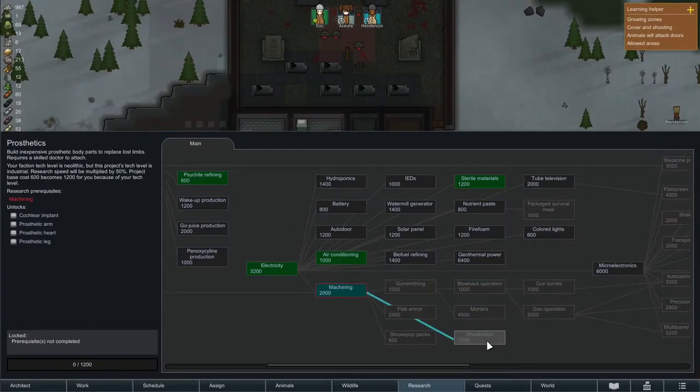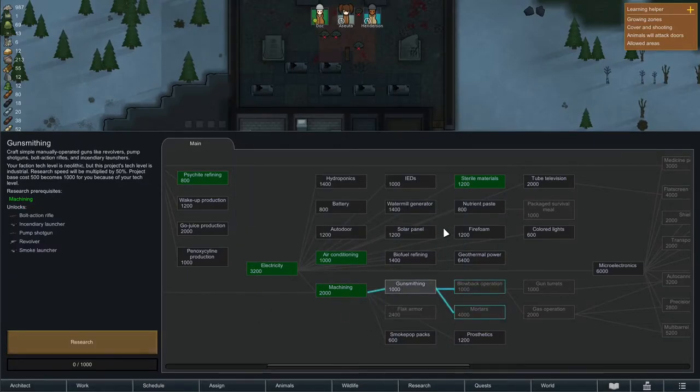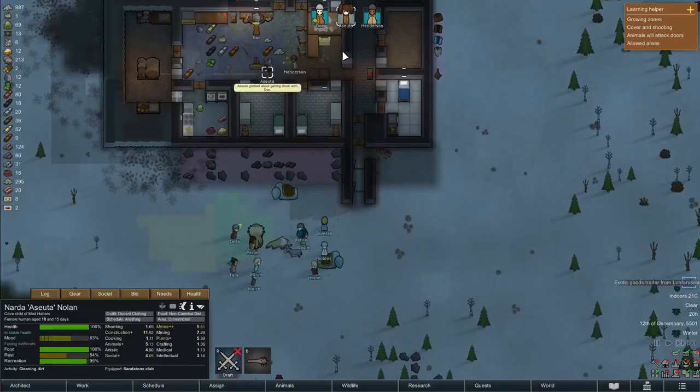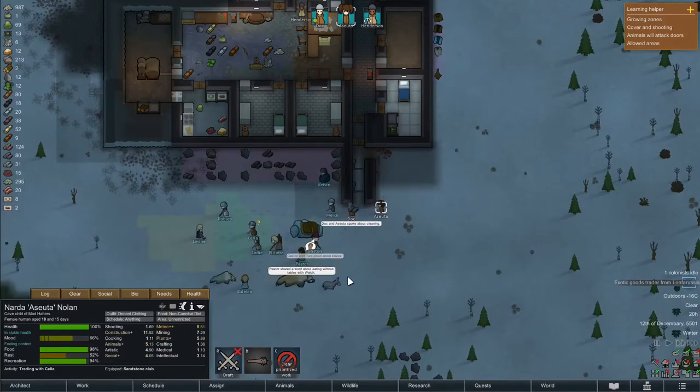We just finished machining and I wanted to use this for either prosthetics or gunsmithing — prosthetics being the most favorable option because we can improve Ashuta a little bit more. However, I think we're going to change the plan. I want to get rid of our generator; it's labor intensive and uses wood all the time. I'd rather go with solar panels and maybe windmills, so we need a battery and we need solar power researched.